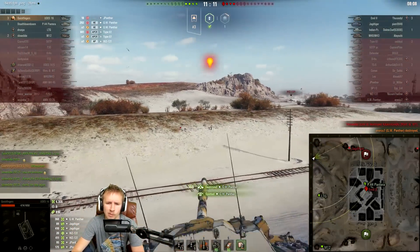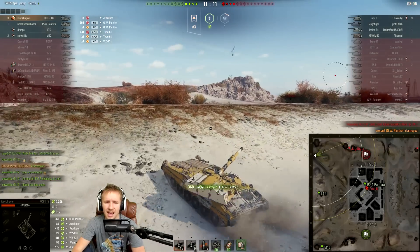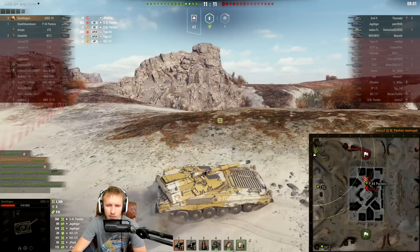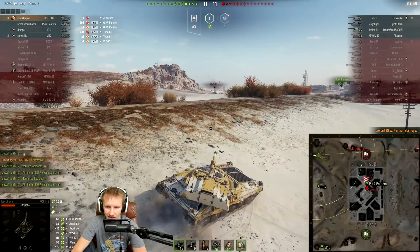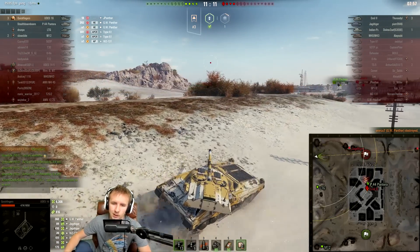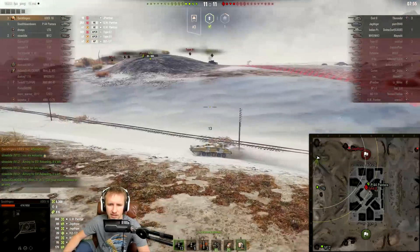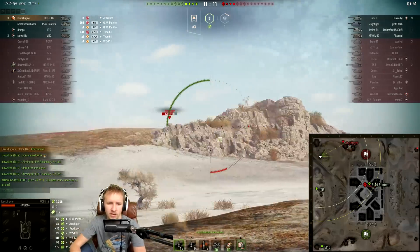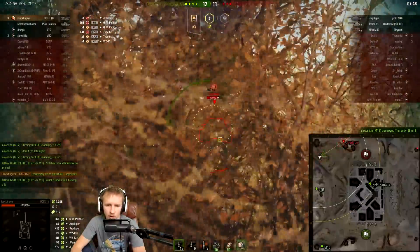The GW Panther caught me out, but luckily we're able to depress the gun over the ridge to shut him down. The 390 Alpha does not roll excessively low, and we deal 360 damage in a shot. I wasn't expecting him to be in the dip — why would the artillery be in the dip, and how did he manage to get a shot over this ridgeline into me? I was expecting him to be on the high ground at the A1, just to my left.